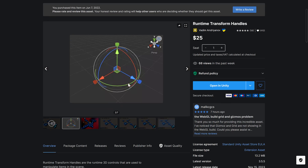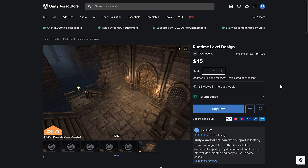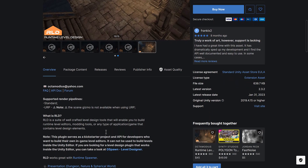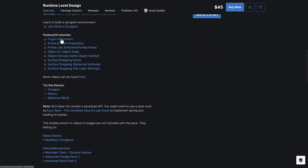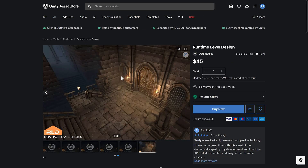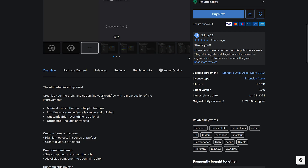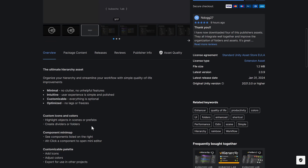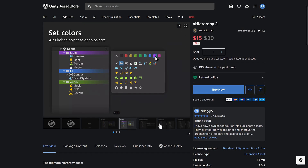Then we got the Runtime Transform Handles — Unity-style handles that you can add in your actual game at runtime. If you need a placement widget inside your game or application, this gizmo solves that for you. Next up, we have Runtime Level Design — a suite of well-crafted level design tools enabling you to build runtime level editors, modding tools, or any application containing level design elements. Features include plugin initialization, scene and asset prep, prefab libraries, runtime prefab picker, and object-to-object snapping — essentially a full runtime level creator. And then we have V Hierarchy, which lets you organize hierarchies and streamline your workflow with quality-of-life improvements: custom icons, component mini map, customizable palette, and more.